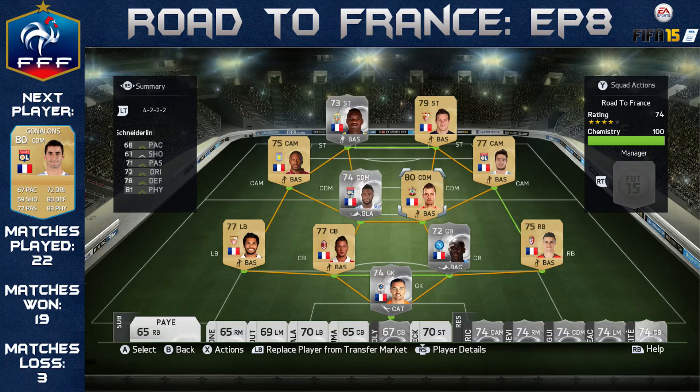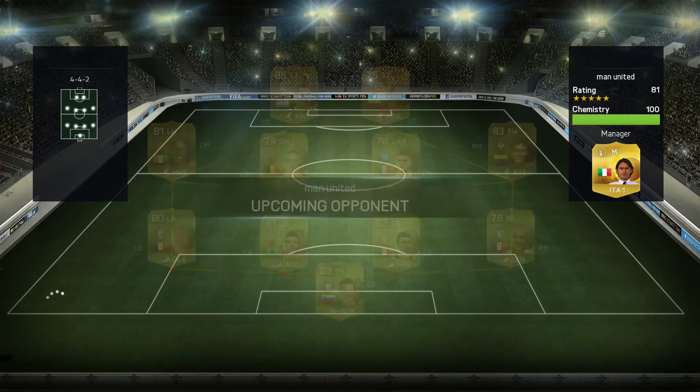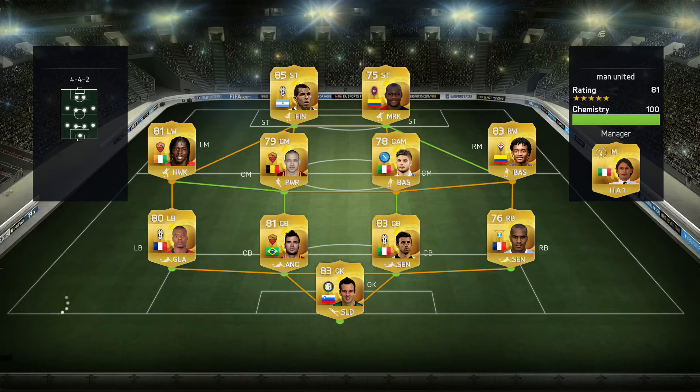We're moving into the second game of episode 8. As you can see, we're going for the CDM replacement of Gonolons, which should hopefully bolster things and mean we don't concede as many goals. We did do well last game keeping that clean sheet, but against the likes of Remy any pacey striker is a very threatening force. We've come against a 4-4-2 with Tevez and Ibarba up front — some very pacey players. There's also Quadrago, Jovino, Insigne, Barzagli, Castan — some very, very good pacey players.